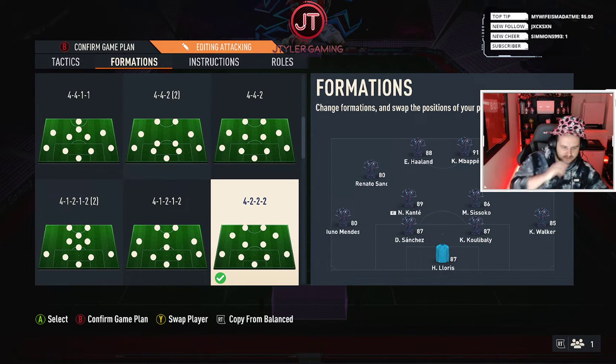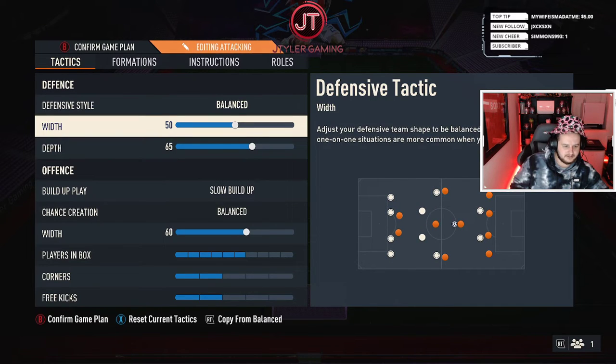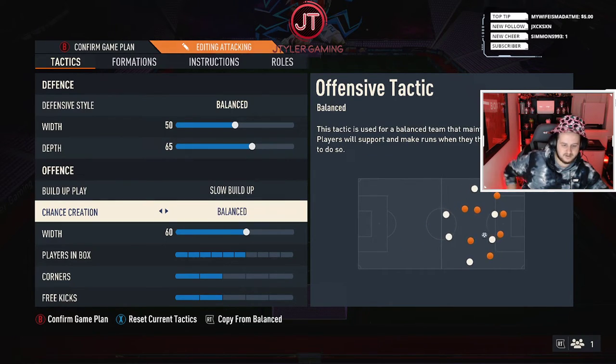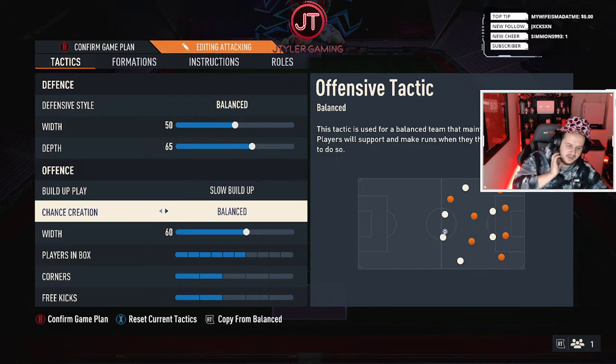We'll come on to the instructions towards the end, but the tactics first. Leave the defensive style as balanced, keep your width at 50, and get your depth at 65. For build-up play, I have this on slow so you can keep your passing nice and easy. Chance creation I have on balanced — it mixes it up a little bit. If you like to be more direct, use direct passing.